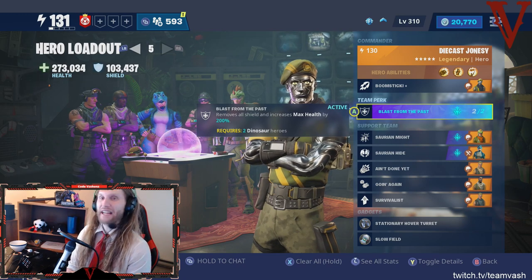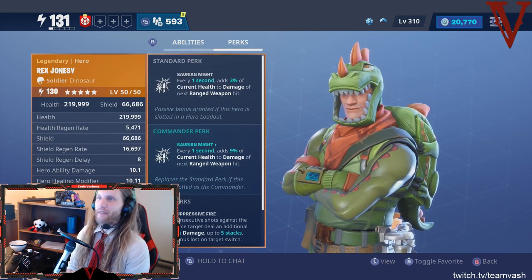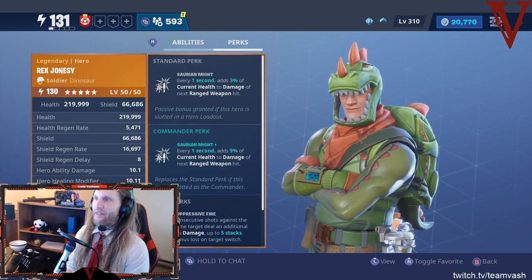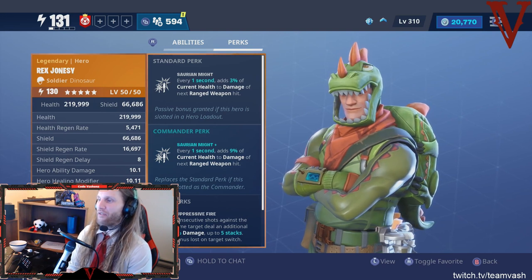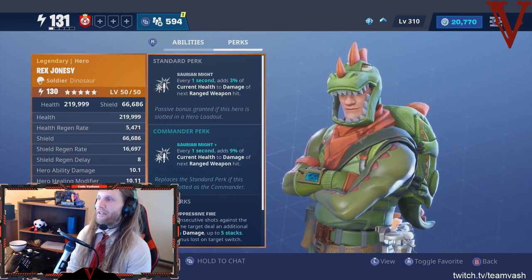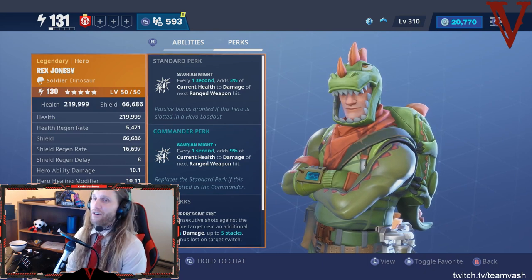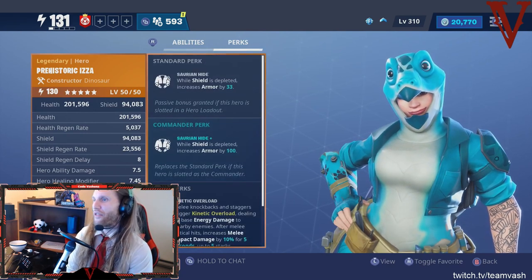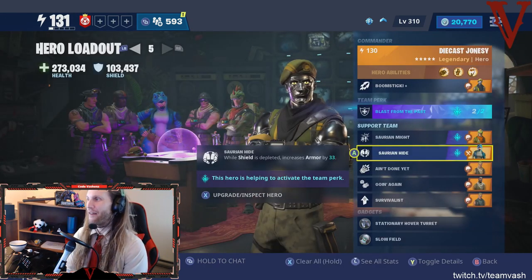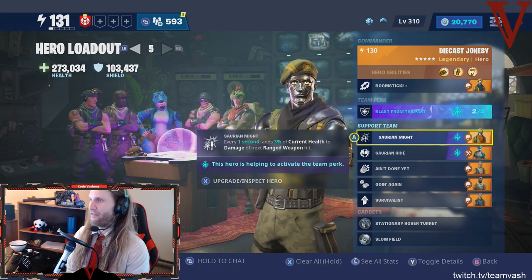To activate Blast in the Past you need two dino heroes. First, Saurian Might featuring Rex Jonesy: every one second, you add 3% of your current health to the damage of your next ranged weapon hit. With a million health, that's 30,000 extra bonus damage every second — horrifically powerful. Second, Saurian High with Prehistoric gives you an extra 33% armor as long as your shield is depleted, which is all the time since Blast in the Past removes your shield.